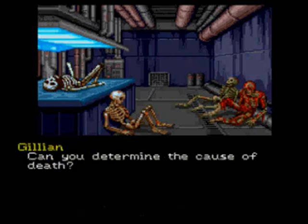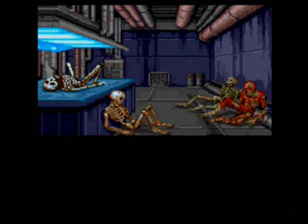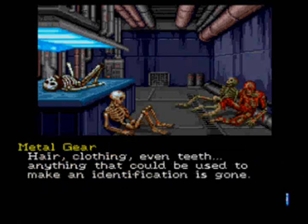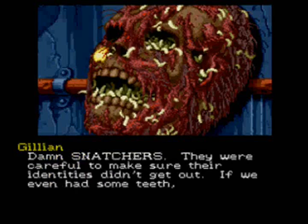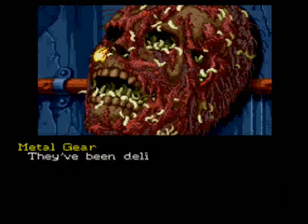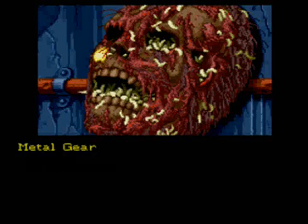Cause of death: the bodies are severely damaged, and such determination would require more extensive facilities than are available here. What about identity? Hair, clothing, even teeth — anything that could be used to make an identification is gone. The Snatchers were careful to make sure their identities didn't get out. If we had even some teeth, we might be able to make an ID. But the teeth have been deliberately misaligned to prevent identification. So I guess we can't ID them.